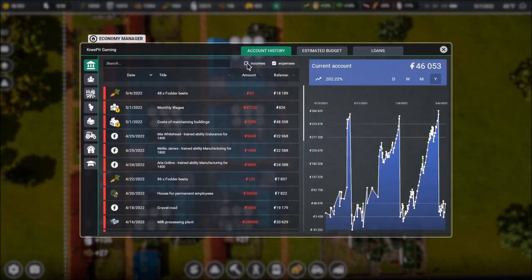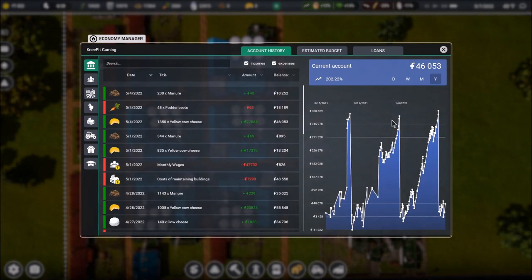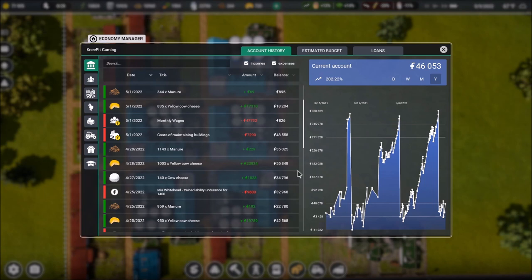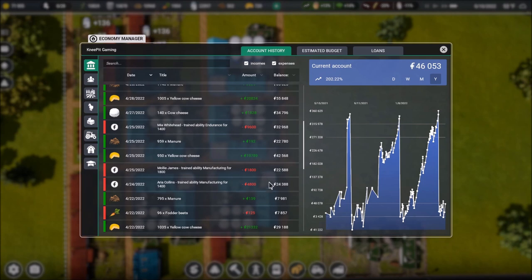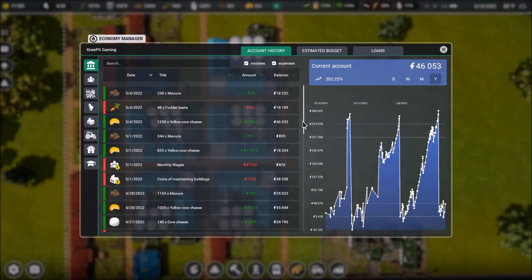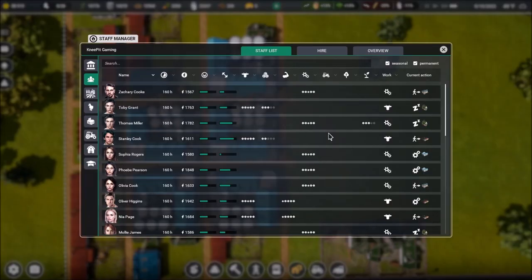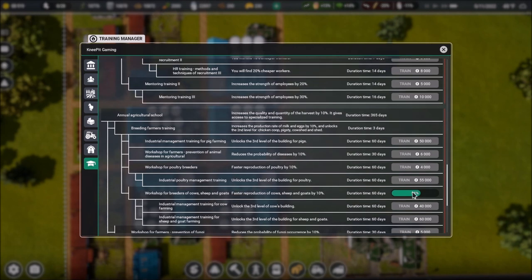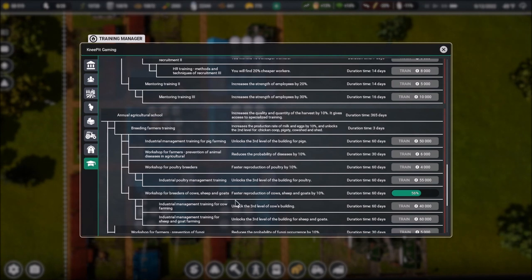Let's look at account history to see how money is coming in. Cow cheese: 1,350 units for almost $28,000; 835 units for $17,000; $20,000; over $21,000. It looks like sales are happening weekly. We've got $88,000 in the bank. The reproduction research is only halfway done — I thought we'd be further along. So let's think about what the next step is.